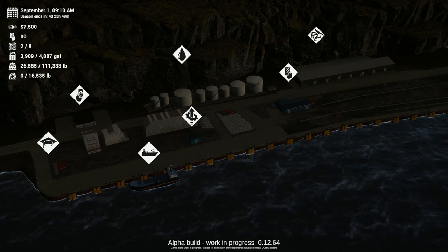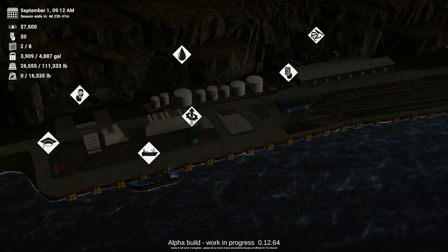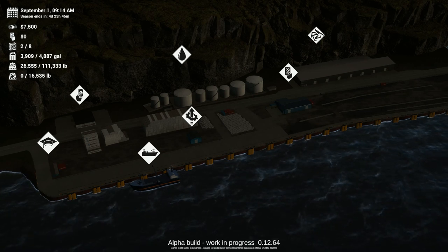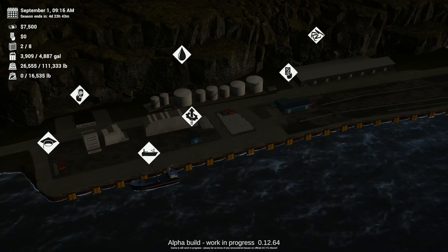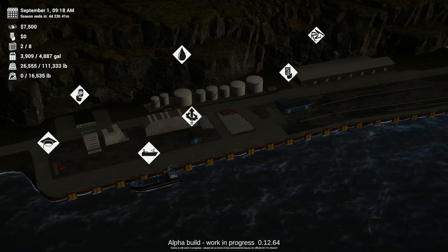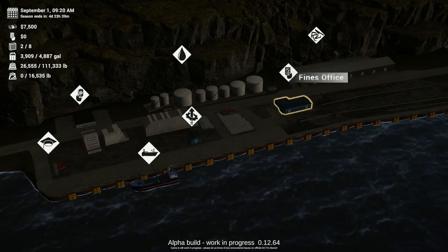You start off with two crab pots. You're down almost 1,000 gallons in your tank or your boat. You've got a little bit of weight on there, but you've still got plenty of weight that you can carry. I think this is actually the weight of the fish themselves. We've got the processing plant — I think we're a little ahead of that.